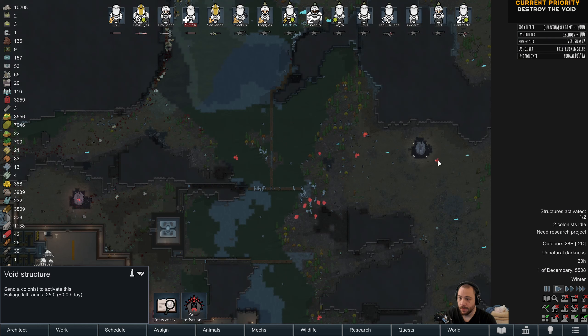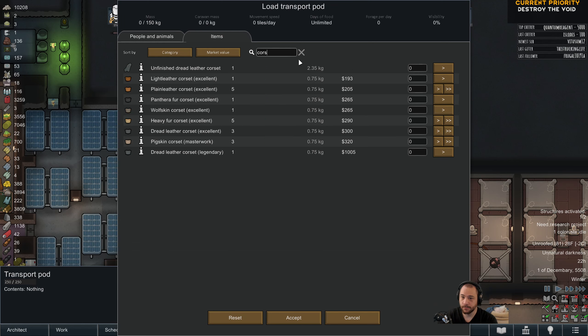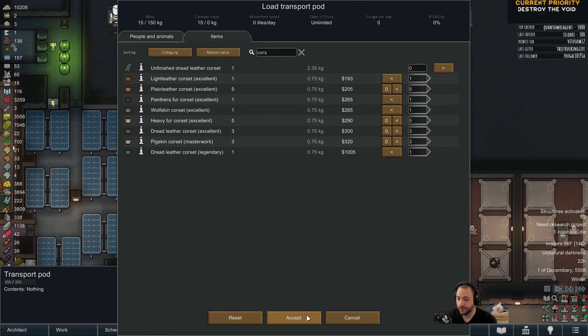Alright, here is the gift basket and we're just sending them out to our friends and allies in order to improve relationships. We're essentially giving away all of our corsets. We have a lot of silver — like 10k silver — so I don't really need to worry about trade good silver. The corsets are just gifts to improve our relationship so that we can call upon them if we need. I'm improving the relationship with White Dominion and improving the relationship with Orler.